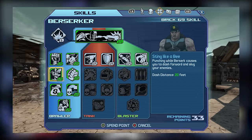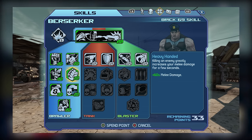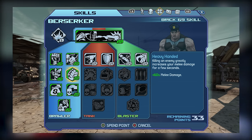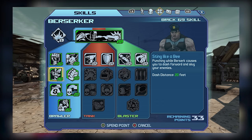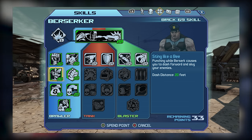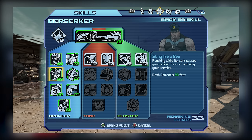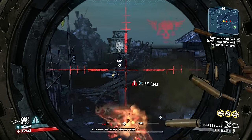Moving on to Tier 2, we have Sting Like a Bee, which allows you to dash towards enemies to perform melee attacks while Berserking, while Heavy Handed is a kill skill that boosts melee damage. Heavy Handed's effects are actually more powerful than Iron Fist's, as the bonus is 12% per level, so if you're putting together a melee build it's advised you pick this up. Sting Like a Bee improves your range with melee attacks by allowing you to dash towards enemies, and if you're doing a melee build you're probably going to want both of these to some capacity.